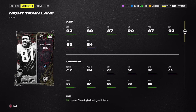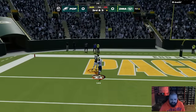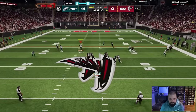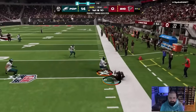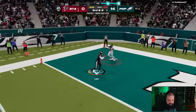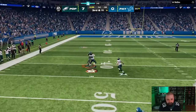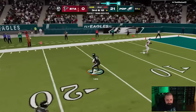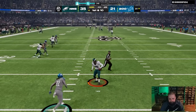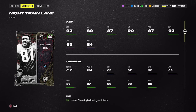At cornerback, yesterday we got Champ Bailey, so naturally you want to look for other corners — especially those six feet tall or higher with maybe 91 or 92 speed. Night Train Lane is one of them; he was below or right at 300,000 coins yesterday but is now about 320k. I'll be honest — this card hasn't been amazing. Sometimes he plays really well, sometimes he gets burnt. He's 92 speed, six foot one, 92 man coverage, but he's better as a slot defender. He doesn't have great zone coverage at 85, so if you run heavy zone you'll want to stay away.